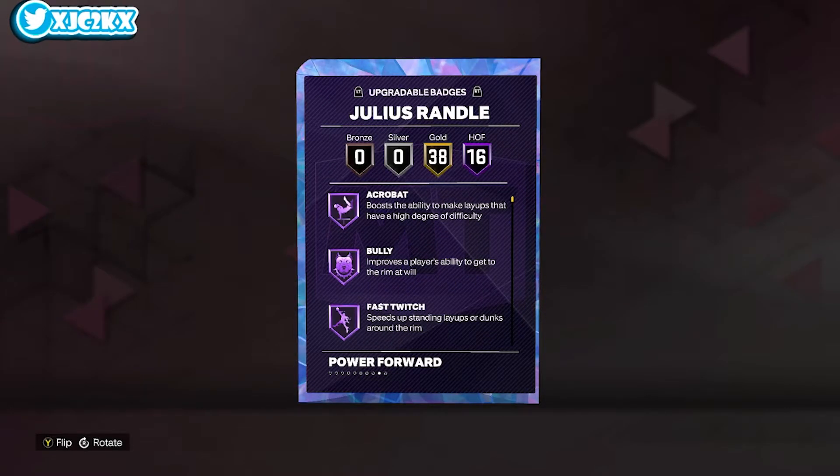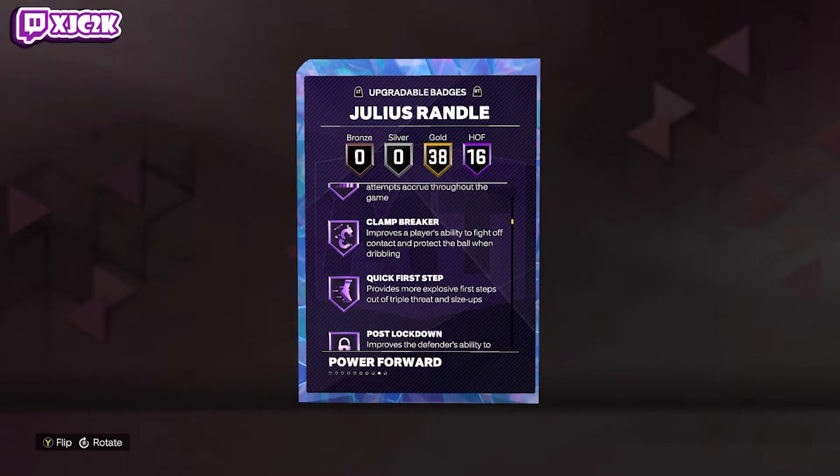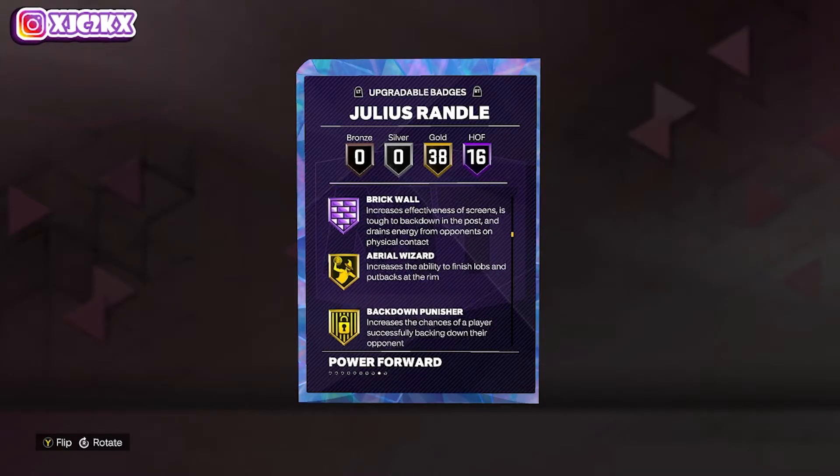16 HOF badges include Acrobat, Bully, Fast Twitch, Fearless Finisher, Limitless Takeoff, Masher, Posterizer, Slithery, Corner Specialist, Volume Shooter, Clamp Breaker, Quick First Step, Post Lockdown, Box Up, East Rebound Chaser, and Brick Wall.